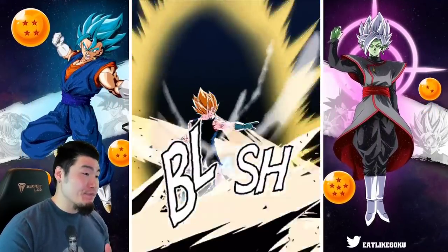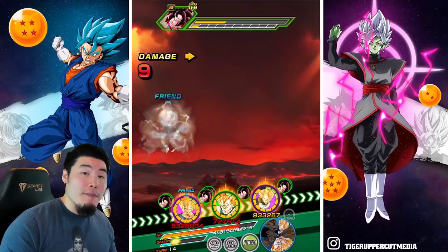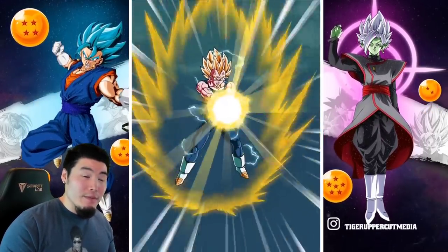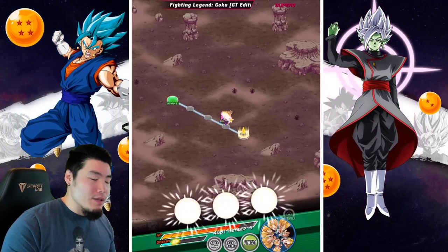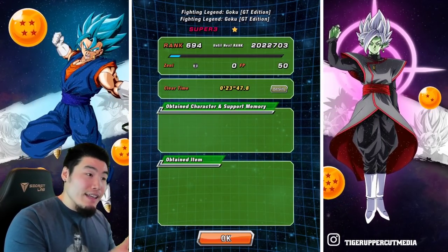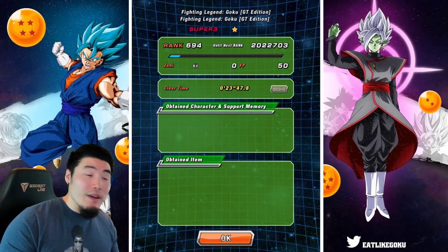It looks like Tech Majin Vegeta is gonna finish things off. And that's gonna do it, guys. That was pretty quick — just under 21 minutes, I think, is gonna be the final time. Well if you include my talking then it's probably 22 minutes or so. But yeah, in terms of actual playing time from when I first started to where we finished it, it was probably under 20 minutes actually. That's quick — that's quick for the GT Legendary Goku event.